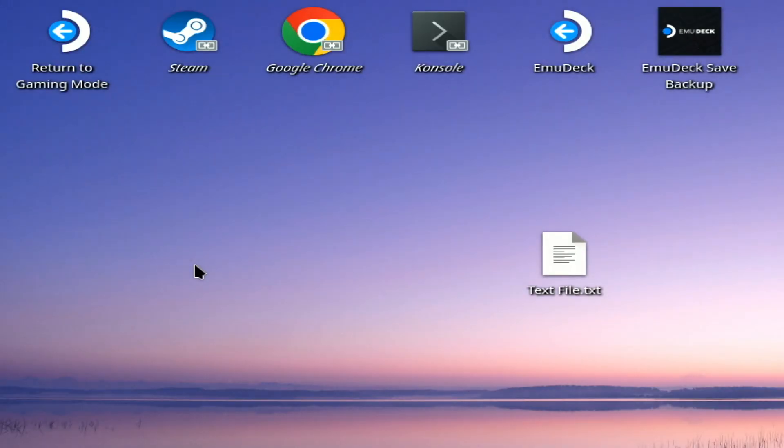Now what you want to do is go to Power, go to 'Switch to Desktop.' Wait until it goes into desktop mode.